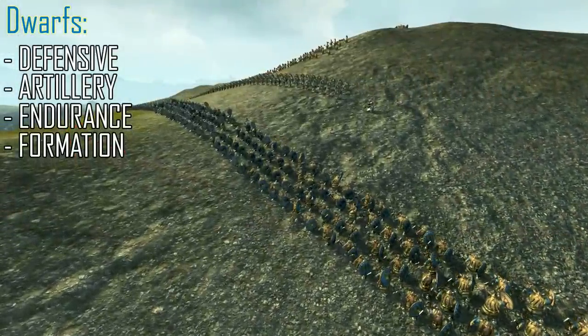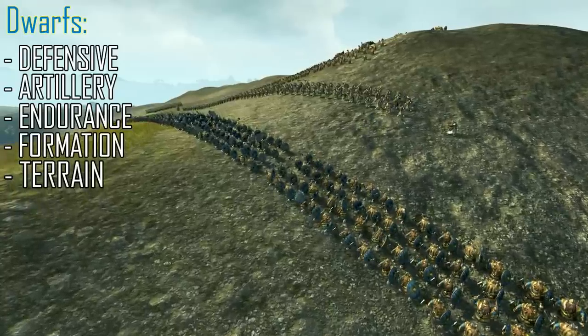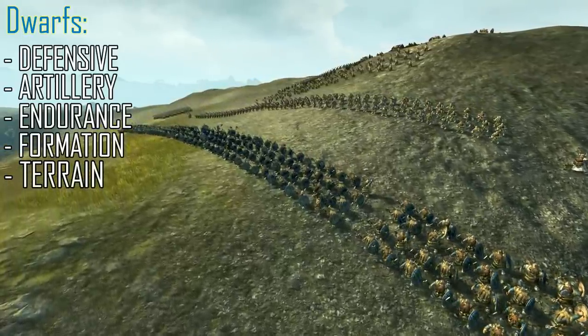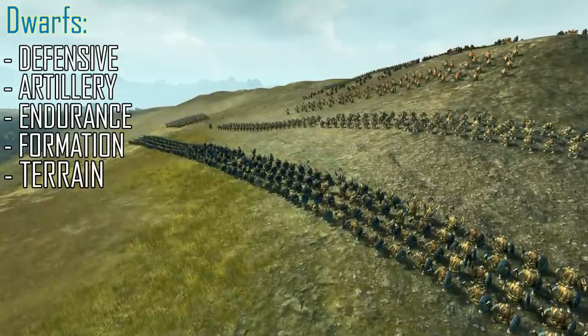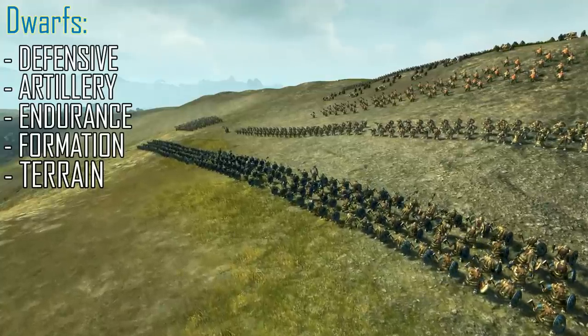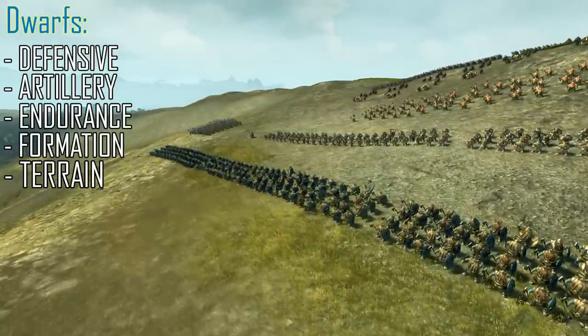One thing Dwarves can look for to try and even the odds is decent terrain. High ground makes it very difficult for enemy cavalry and flanking units to run up quickly and get behind you, because the high ground will slow them down. So where possible, taking advantage of any kind of defensible terrain is really useful. Of course though, the artillery situation will dictate whether you can stay there — it may be a better idea to abandon the terrain and push on the enemy.